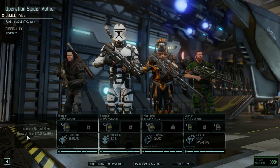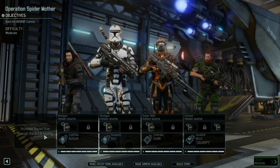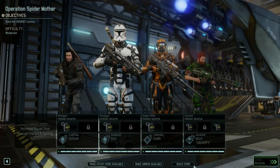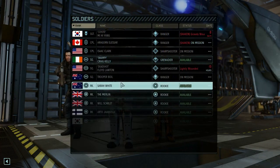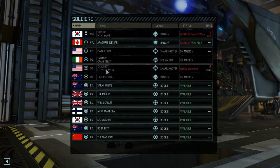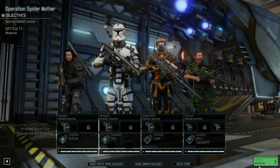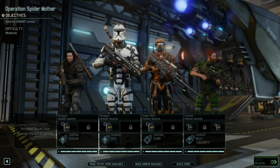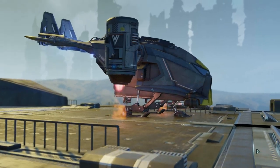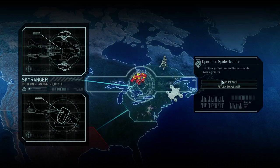You can see here — increased squad size through the GTS facility. For that I'd need more engineers so that I can clear out and build inside the ship. This is our squad — presumably the best squad we are able to have at this exact minute. Aragorn's shaking. That's not great, but hopefully if we do well in this mission he will no longer be shaken. That is my plan. Skyranger deployed. We're in the pipe, five by five.